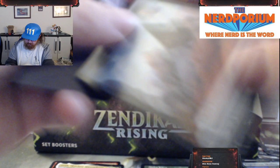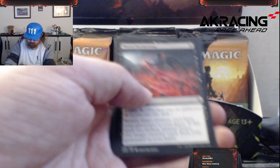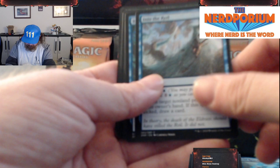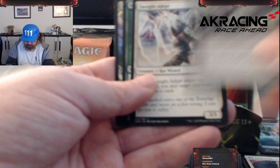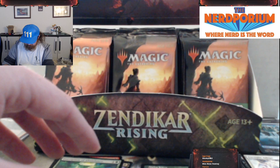Let's grab our next pack. I do like these because of the art cards. Got our Construct token — the art cards are really cool. Our Island, Blood Beckoning, Field Research, Into the Royal, Bubble Snare, Shell Shield, Lul's Familiar, Kabura Takedown, Drana's Silence, Farsight Adept, and we got an Inscription of Abundance along with a Foil Showcase McKindy Ox.